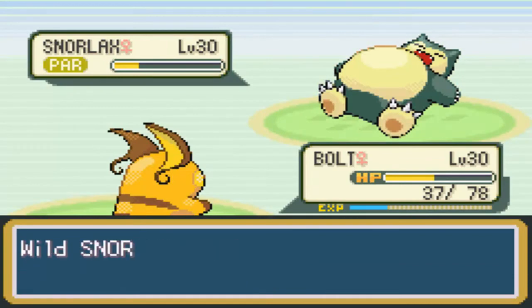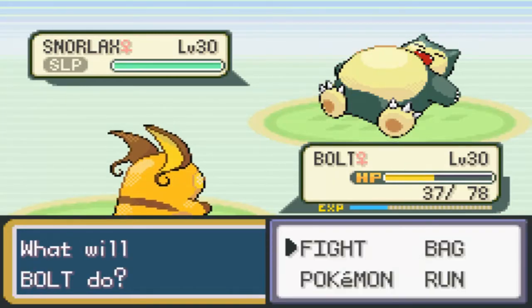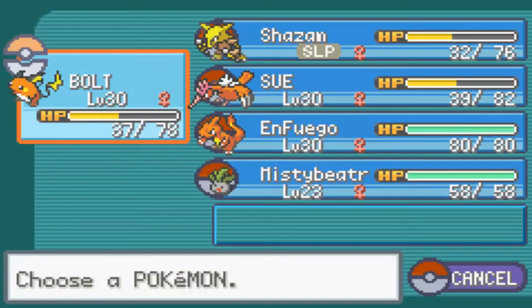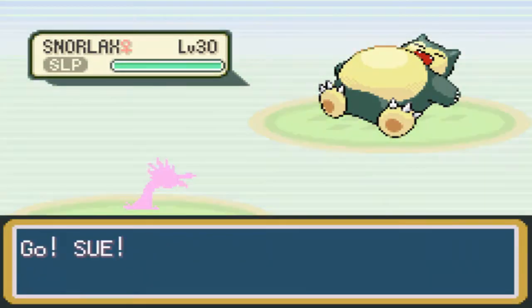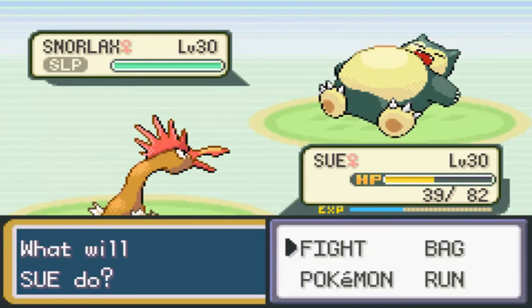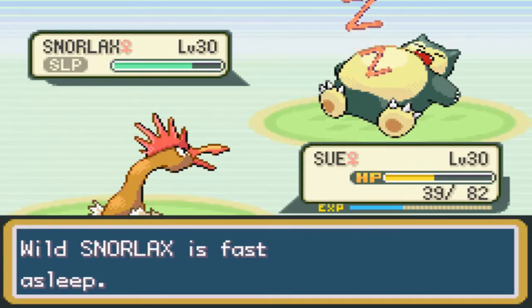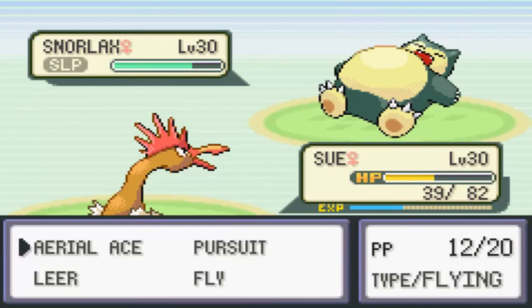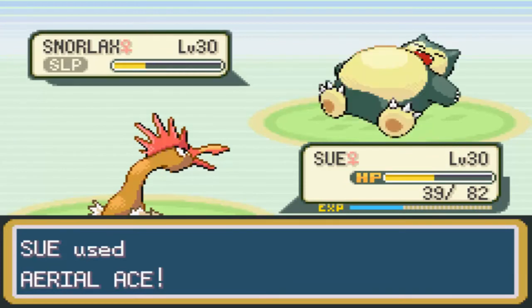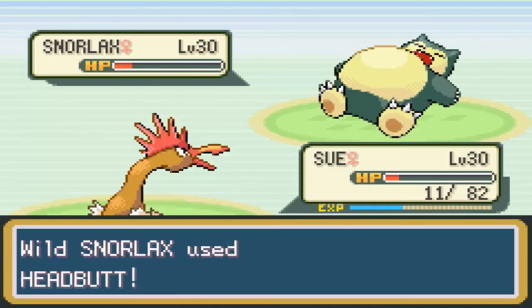I had so much hope. Damn you Snorlax. Let's switch — Sue, you're in again. Sleep isn't actually a terrible time to try to catch him; it's just that I can't get him down low enough in order to catch him. It'd be very nice if I had a Fighting-type move. Critical Hit! That's perfect. Don't wake up — damn it! He woke up and he's going to take out Sue.